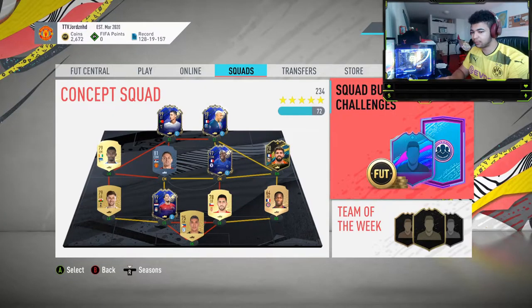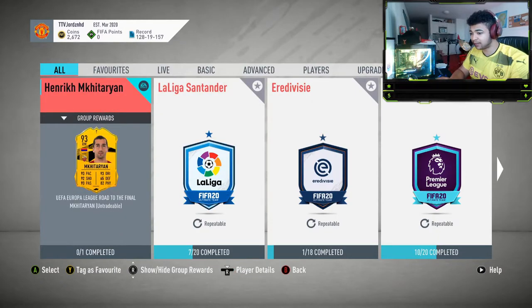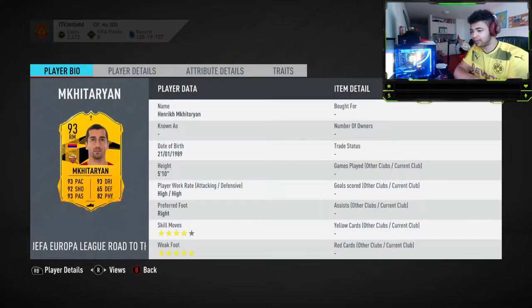Right then guys, have a look at what EA have released. Wow, a EuroLeague Road to the Final 93-rated Mkhitaryan — 93 pace, 93 dribbling, 92 shooting, 65 defending, 93 passing, 82 physical. 5-star, 4-star, higher work rates, 5'10".